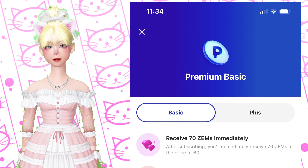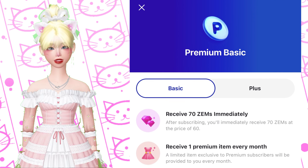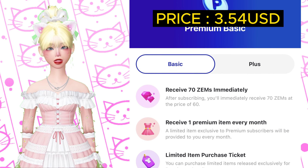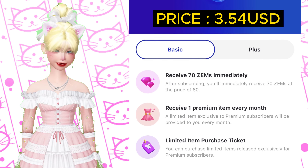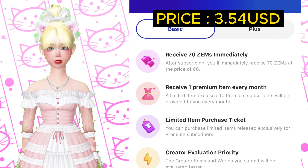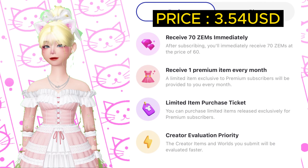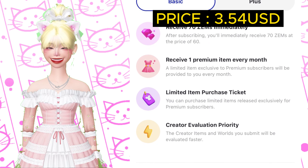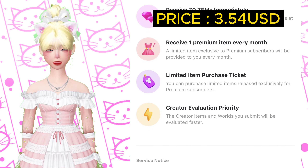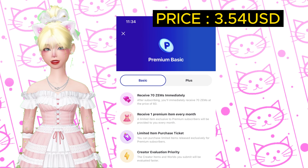We're going to talk about Premium Basic first. With the price of 199 in my currency — equivalent to about 3.54 US dollars — you'll be able to get 70 zems immediately. It's like a top-up, but you're purchasing premium instead. You'll also receive one premium item, a limited item purchase ticket, and creator evaluation priority will be given to your account.